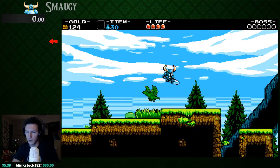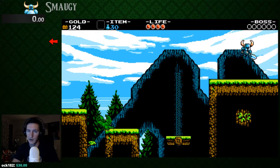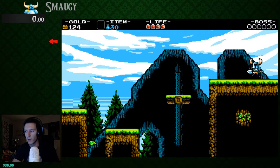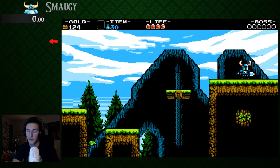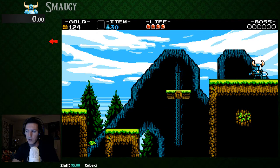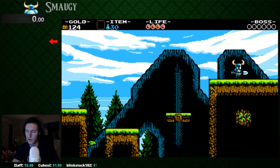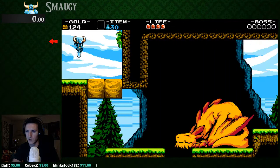It kind of glitches out in one way and it teleports you and puts you at the screen above. So the first strat is very easy. It only saves one second over going around, which is not very good. But I'm going to show it anyway.